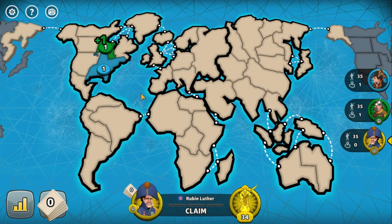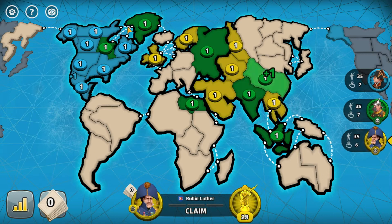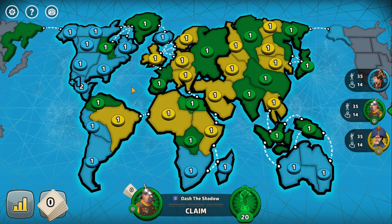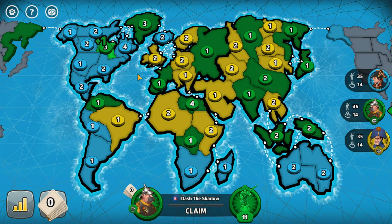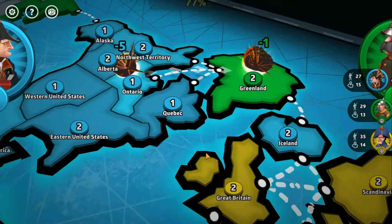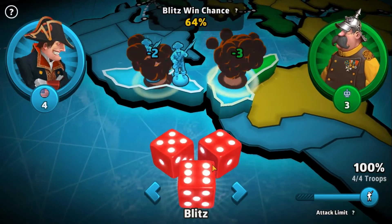I'm going to go for the exact same strategy as last time, and I already had resistance. We'll surround that territory. So we kind of have America in the bag. Now for South America. Now Australia actually. Okay, now for fortification. Yeah, I don't really care about Africa or that one spot in Europe. I'm mostly concerned with the United States. I'll go to here. Attacking time. I lost seven. What?